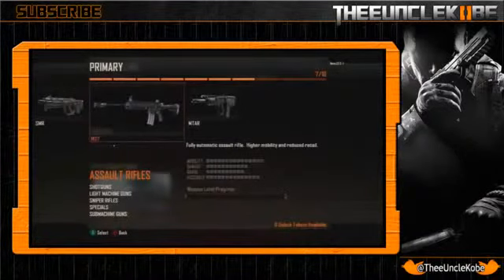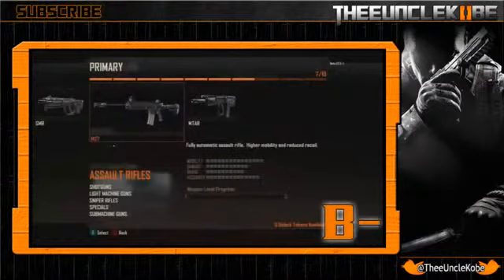Moving on, we've got the M27, which is fully auto with higher mobility and reduced recoil. This is the only assault rifle to break free of the 14-point mobility, however its damage and range are less than stellar at 11 and 10. Its accuracy is average at 13 and this weapon honestly bores me. The only real plus side is that you can run a tad bit faster, but if you're that concerned about speed, just run an SMG. Because of that I'll give it a B-.